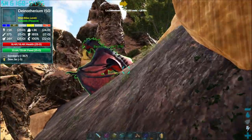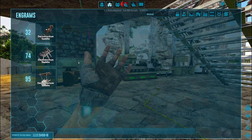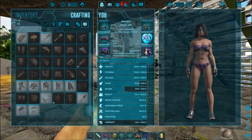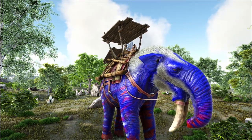Going to take him back to base, throw a saddle on him and show you all what they can do. We can unlock the Dynotherium saddle at level 95. Now that we've got him saddled up, let's see what the Dynotherium has to offer.